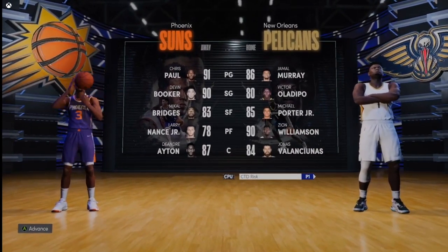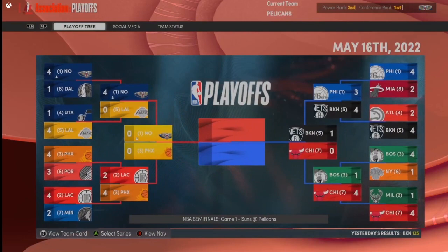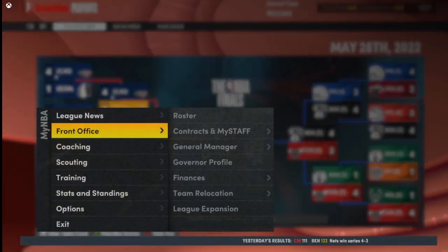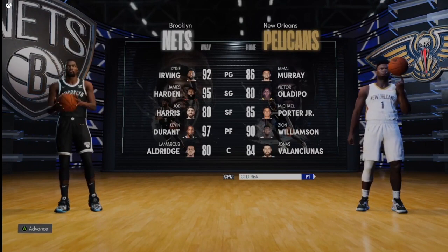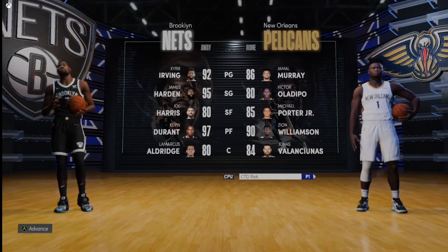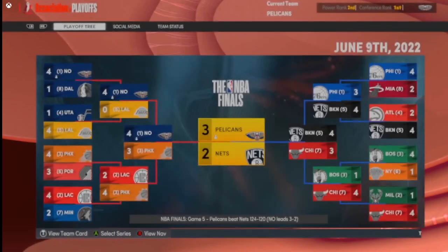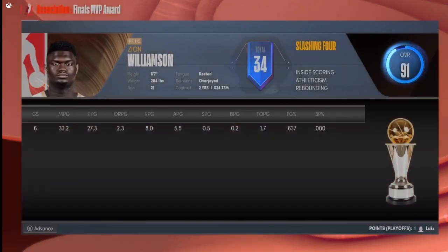Now we're in the Conference Finals against the Phoenix Suns. I realize how insane this team actually is. We go to game seven and win — Chris Paul and Devin Booker lose in seven. We're going to the NBA Finals against the Nets. Kyrie is playing, which makes it tough, but we take a series lead and win the championship. Successful five-minute rebuild! If you enjoyed, make sure to like and subscribe — peace!